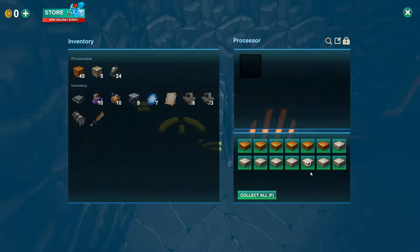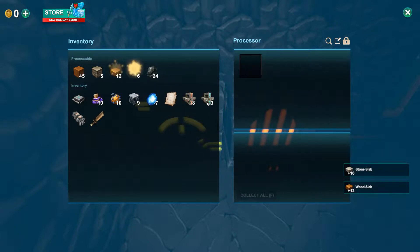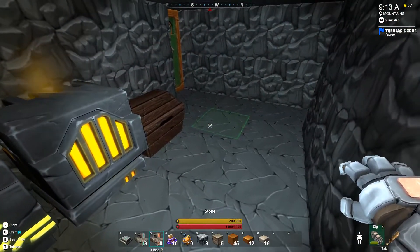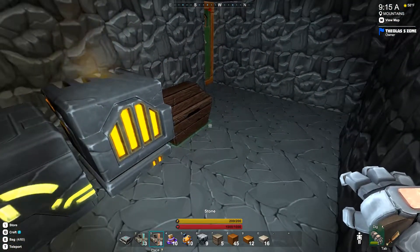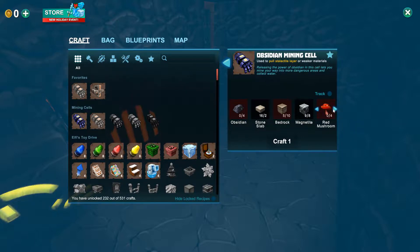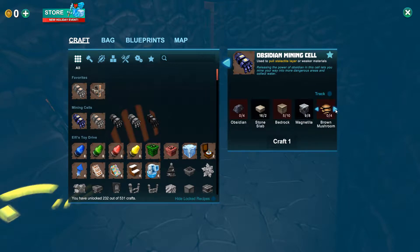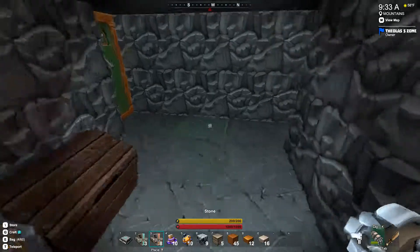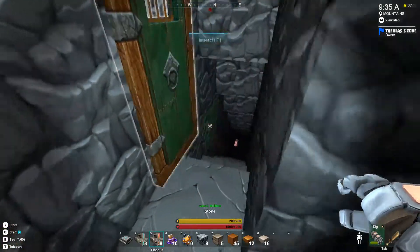We made wood slabs and stone slabs last time, as we were going to use them. But I'm going to see what else we need for our glove here — we need red mushrooms or some type of mushroom, and bedrock. Bedrock means I need to come back down.